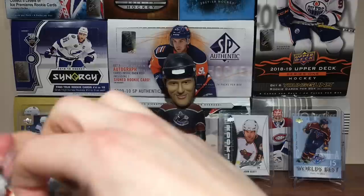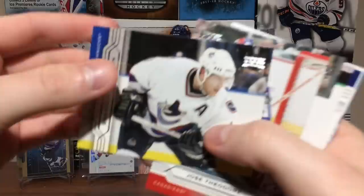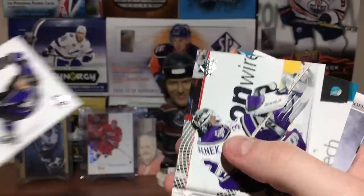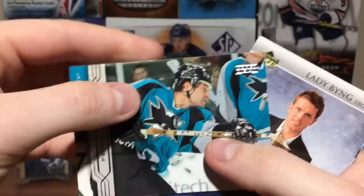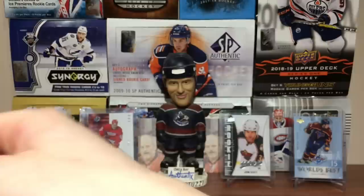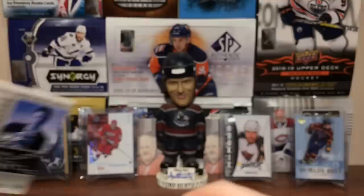Packs are mildly difficult to open, but not too bad. Brendan Morrison, Jose Theodore, Nick Lidstrom — frick off with the points card. Yuriy Matvichuk signed by Thrashers, Roman Cechmanek, Patrick Marlowe. And Hardware Heroes — the Lady Byng for Brad Richards. That's cool. Lady Byng. World's Best Jarome Iginla. Most sportsmanlike.